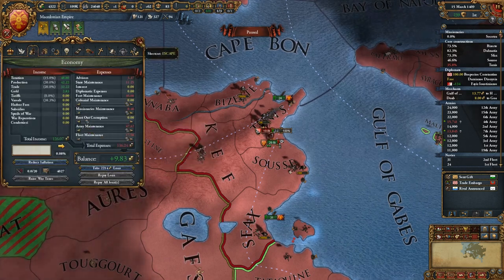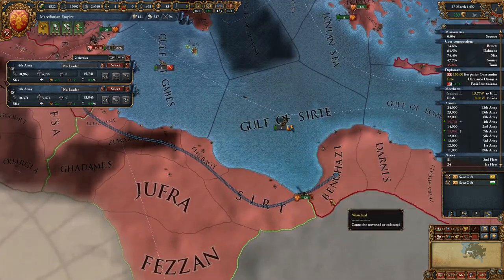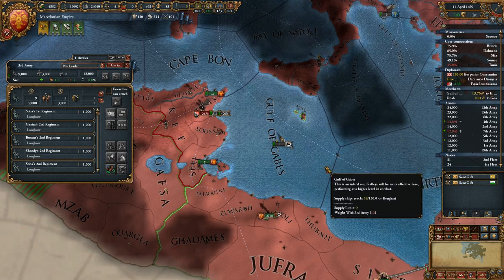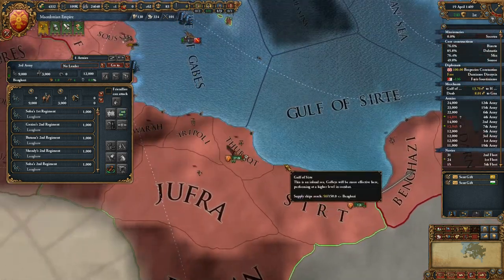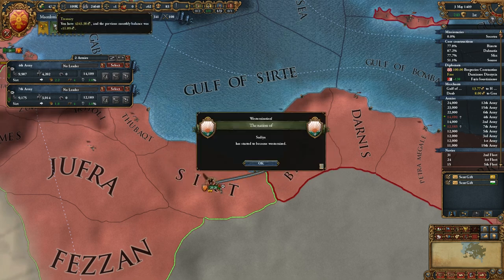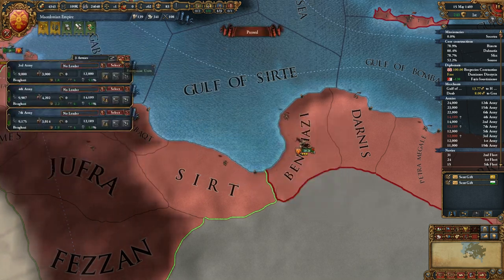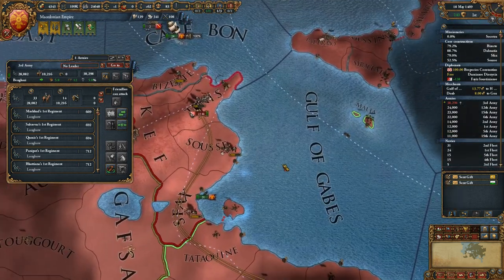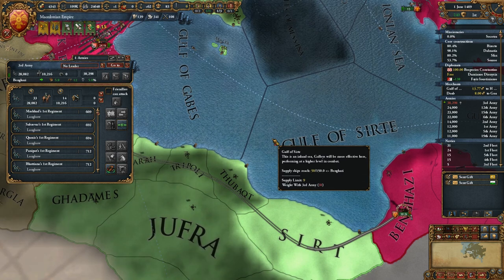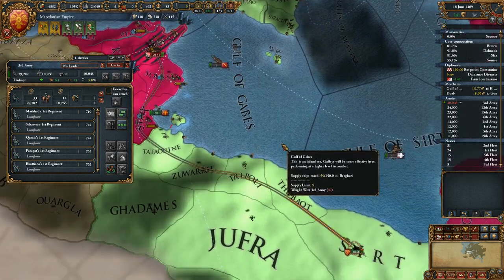Should have thought about that. We need to increase our... oh, you're going to retreat all the way back there. Well, that means they're going to get some sieges done. When I saw that revolt was coming soon, I should have increased my army maintenance. Oh well. We'll bring our guys over, we'll put down the revolt, and be done with it.